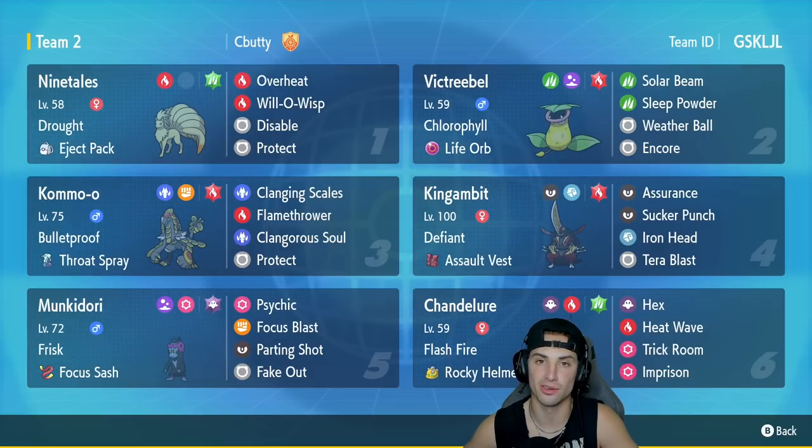In our fifth slot we got Munkidori, which is pretty solid on the ranked ladder — a good Fake Out user that hits pretty hard as well. It's holding the Focus Sash with Frisk as its ability, and its moves are Psychic, Parting Shot, and Fake Out for those first-turn flinches.